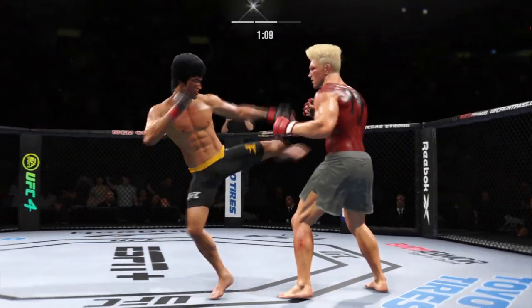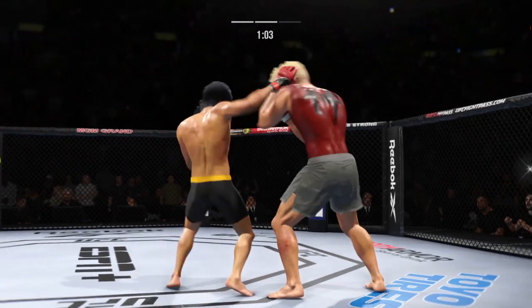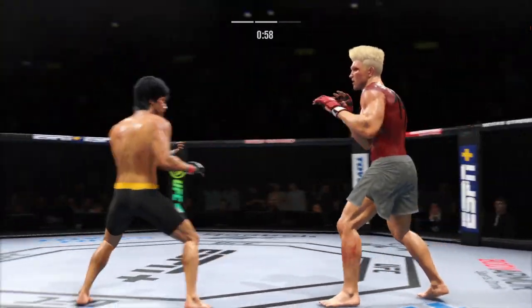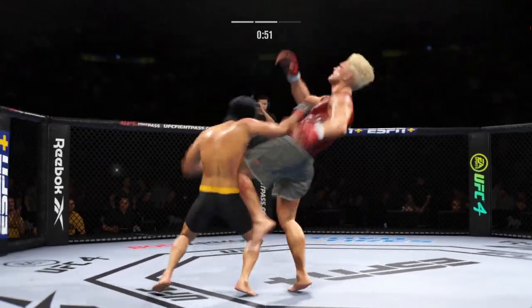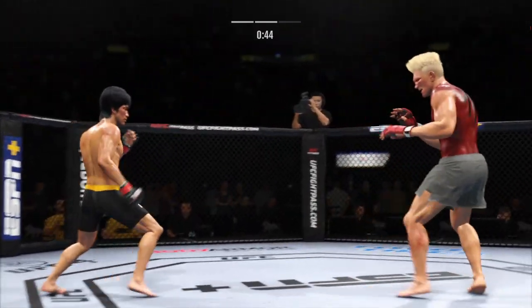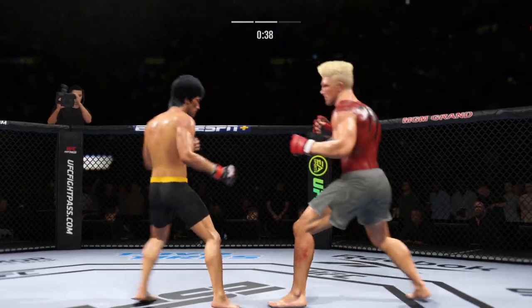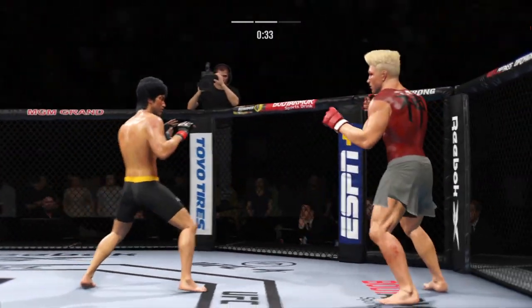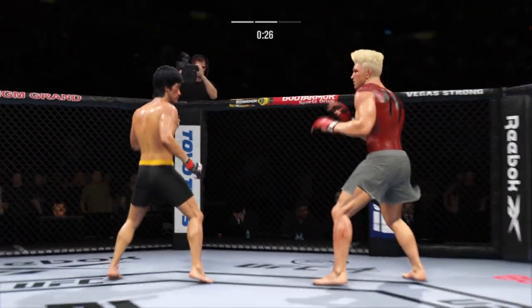Man, that couldn't have felt good. Flush knee lands to the body by the taller fighter. Another knee finds the target — a huge moment here. Now we'll see if he can follow it up. He's mixing it all up. He's been working hard defensively — kick block there.